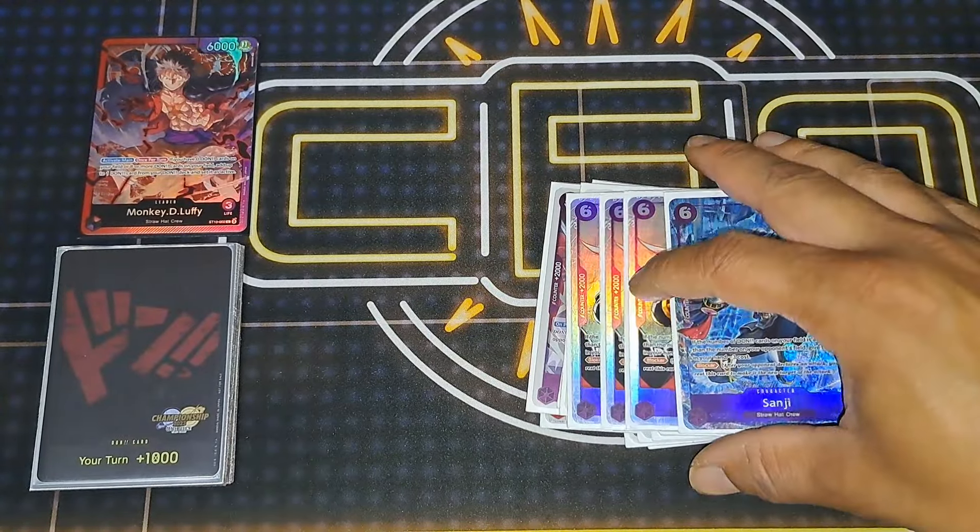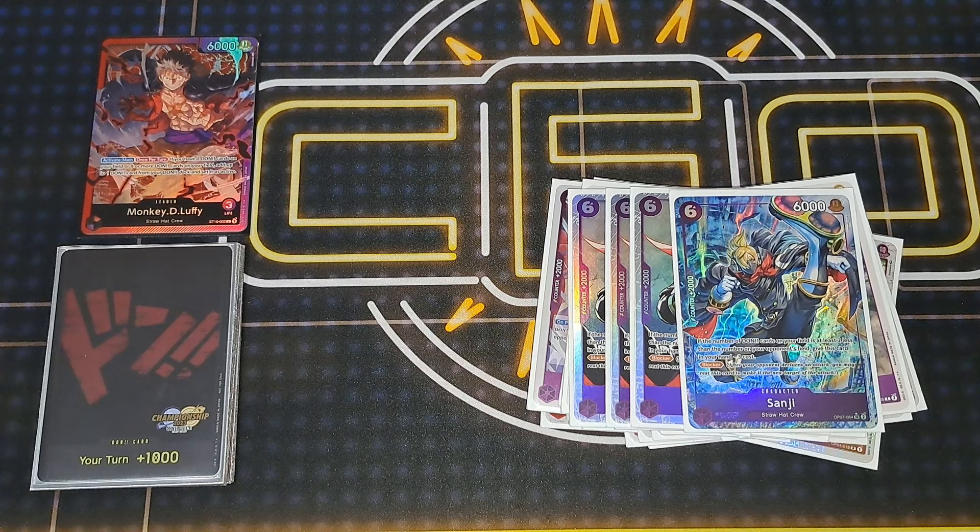We are also running the new Sanji card — another 2k but he's a blocker. You'll never really play him cheap since I don't run the 10-drop Luffy, which would be the main way to do that. But he's a good 2k, searchable off Nami, and a blocker if you need it.